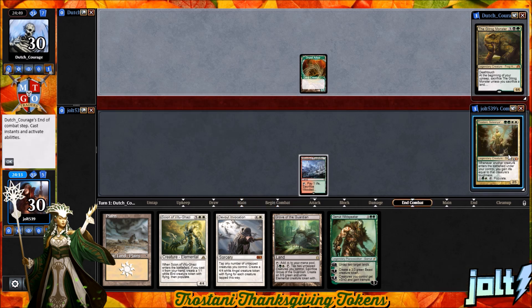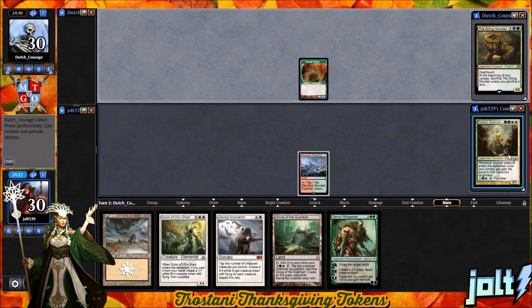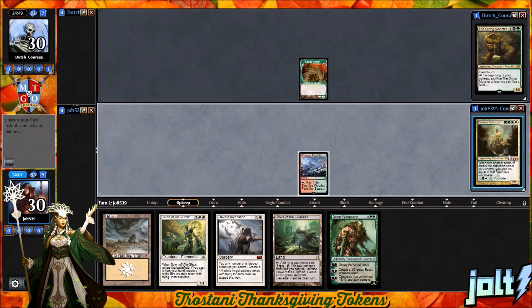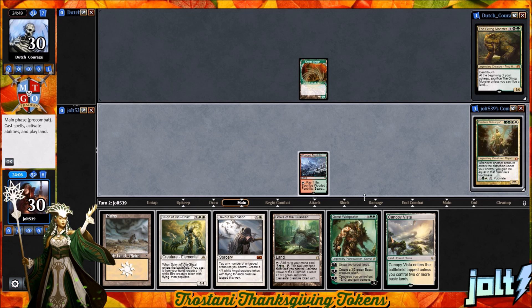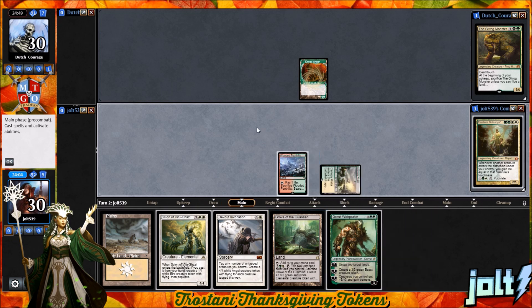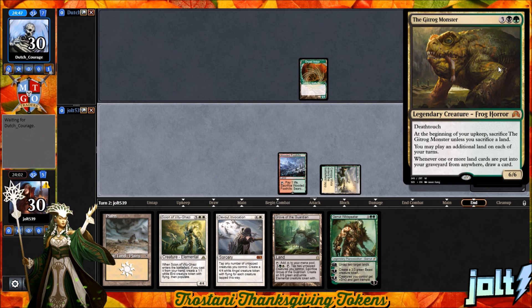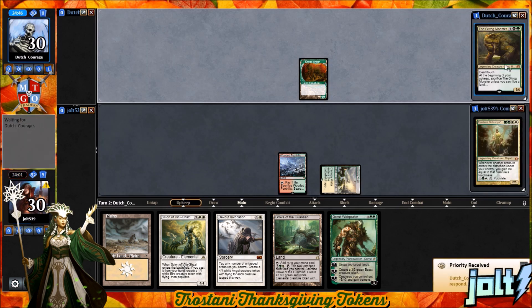I'm really excited to tell you about what my Thanksgiving plans normally consist of. Let's go ahead and draw into that Canopy Vista. Let's get the Vista down and kick it over. We are playing against the Gitrog Monster with Deathtouch. At the beginning of your upkeep, sacrifice the Gitrog Monster unless you sacrifice a land. You may play an additional land each turn, and whenever one or more land cards are put into your graveyard from anywhere, draw a card.